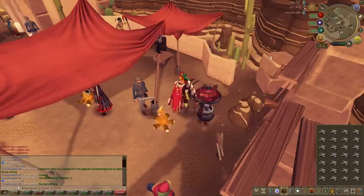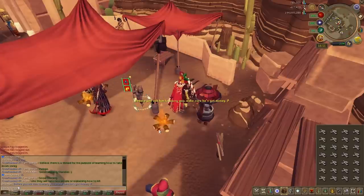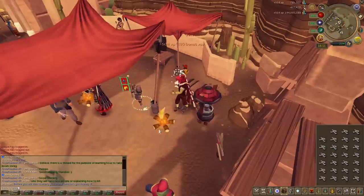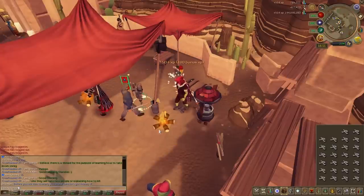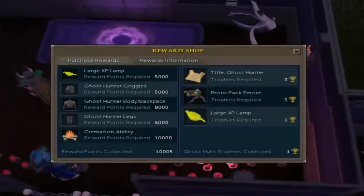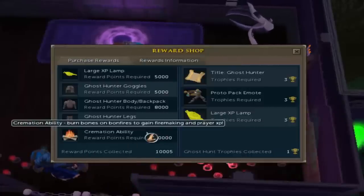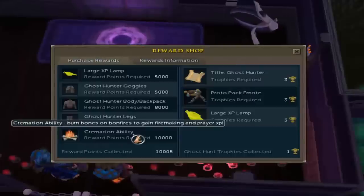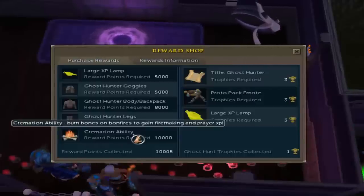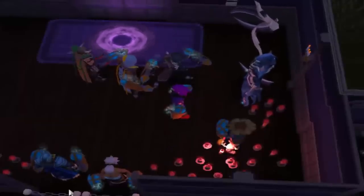The easiest way to know if you've got it is just by using a bone on a bonfire and seeing if you get any experience from it. During the Halloween event — as you can see on the bottom left of this reward shop — it shows the cremation ability. It costs 10,000 reward points, and if you had bought it you'd automatically unlock this ability. But if you haven't, you can obtain it from killing ghosts.